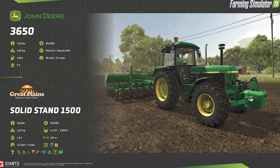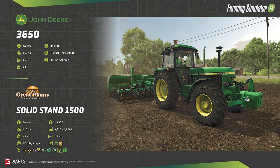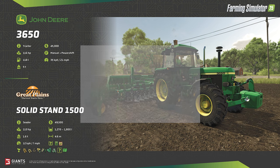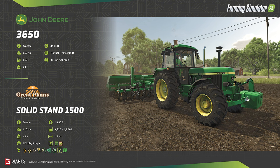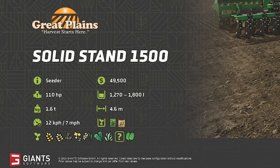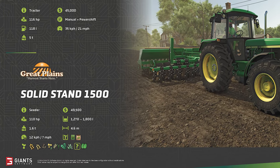Closing out the green in this week's fact sheets is the return of Great Plains as a base game brand. We had the YP2425A in FS19, and in FS25 we'll be getting at the very least the Solid Stand 1500 seeder. More expensive than the tractor pulling it at $49,500, this 4.6 meter seeder will be used for seeding wheat, barley, oat, canola, long grain rice, oilseed, grass, spinach, and a mystery crop — which at this point we all know will be either peas or green beans.